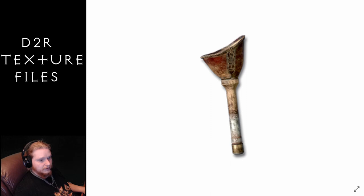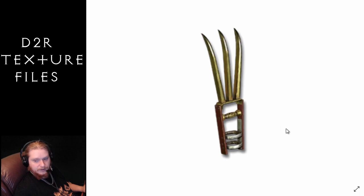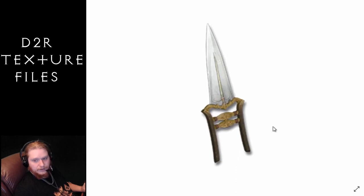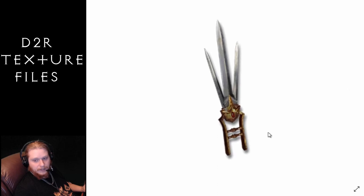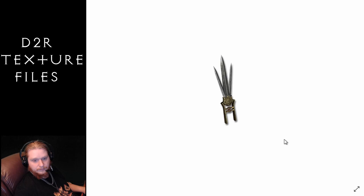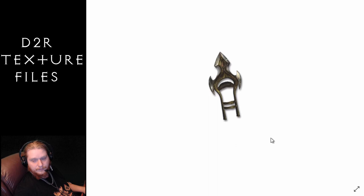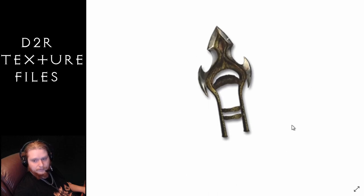Next on the list is hand-to-hand — these are our claws, katars and things, pretty cool. So this is the Claws obviously, then we've got the Hatchet Hands, the Katar, Natalia's Mark, Scissors Katar, and Shadow Killer — I believe that's a unique and Natalia's Mark is also unique. That's all the files we have for hand-to-hand.